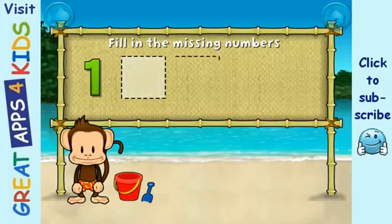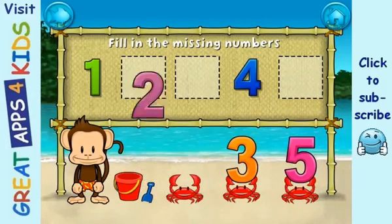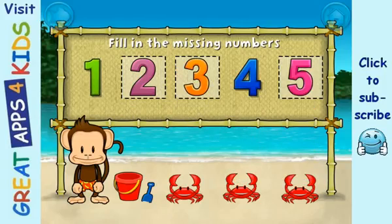One, four. These numbers are in order. Fill in the missing numbers: two, three, five. One, two, three, four, five. Nice!